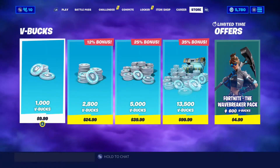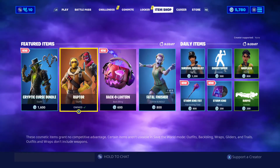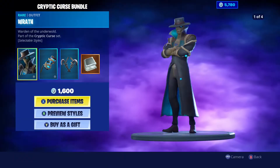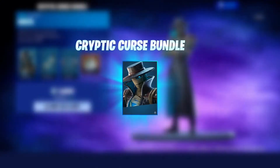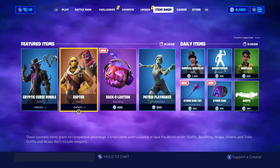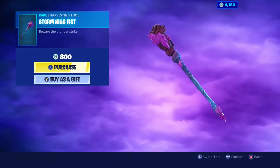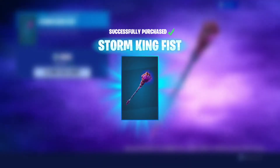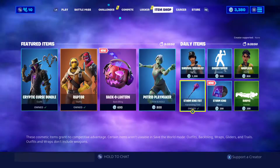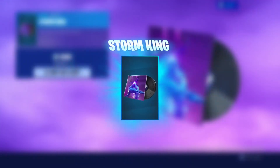Let's see what else we have in the item shop. The Cryptic Curse Bundle - probably gonna be buying that, why not? Pretty nice, looks cool. Looks like a mummified cowboy. That reminds me of Thanos a little bit, so I'm actually going to get that. And I'm a fan of some of the music, so why not? Let's get this.